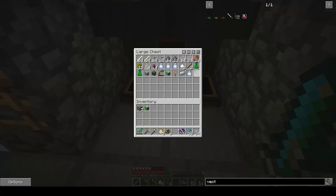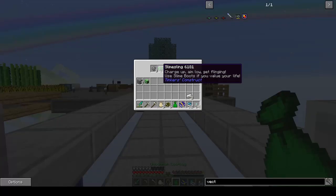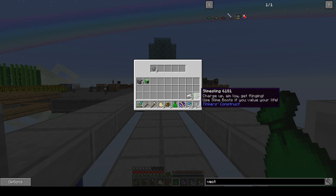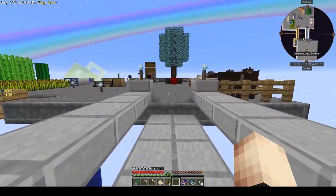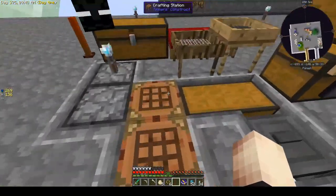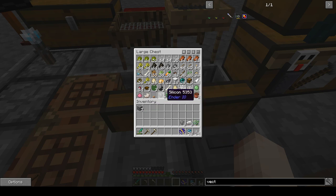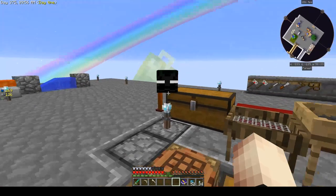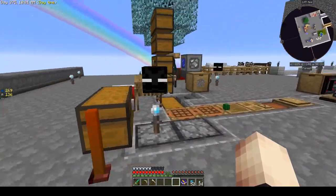I've been emptying the mob farm periodically and grabbing loot bags. Let's open a couple. A slingshot — there's no way I'm using that — and a little bit of silicon. I've got to find a place for heads; the enderman head came in a loot bag. I love that.